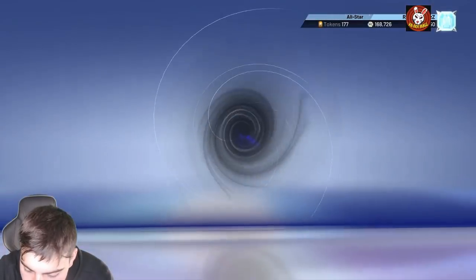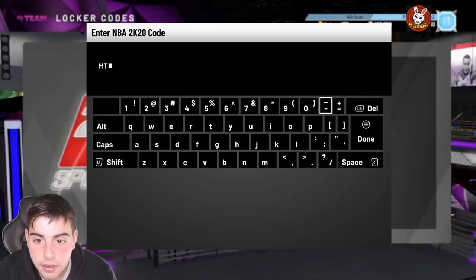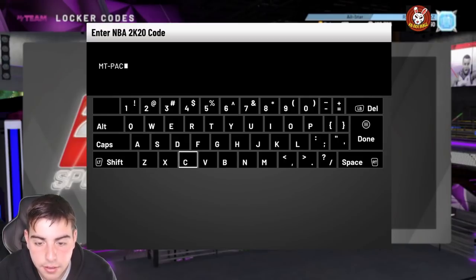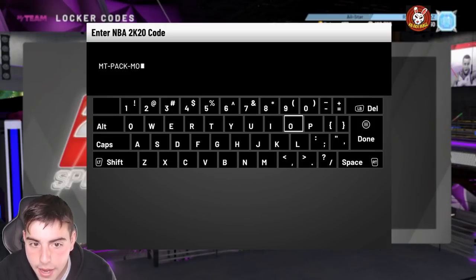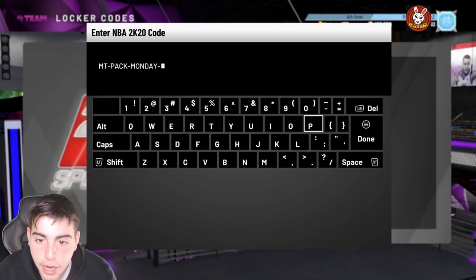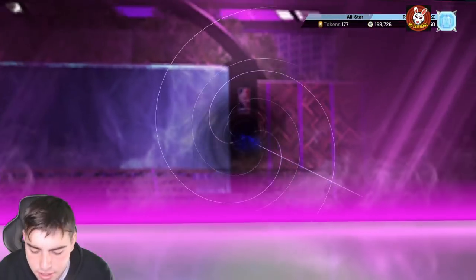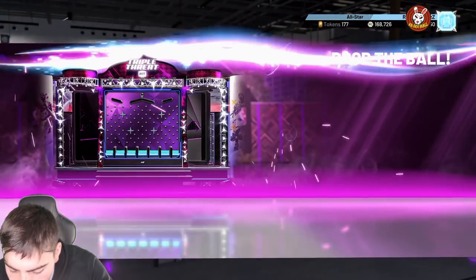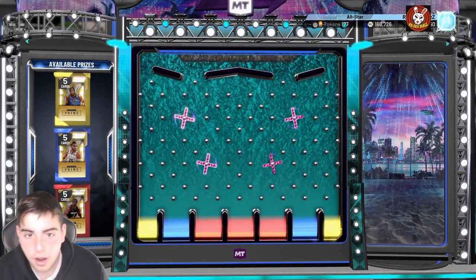There's one more — this one's really good: 'mt-pack-monday-prime'. This one is for a prime pack. If we pull an Opal, I'm freaking out, so prepare your ears. This is a solid locker code. It's available for a week. Dropping the ball — and yeah, we got one more after this as well.